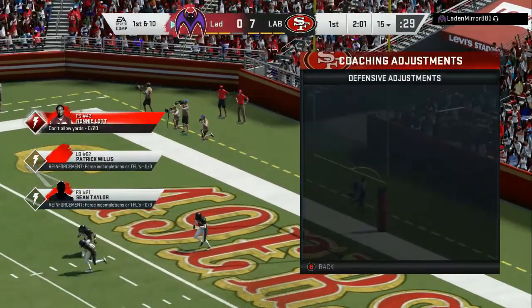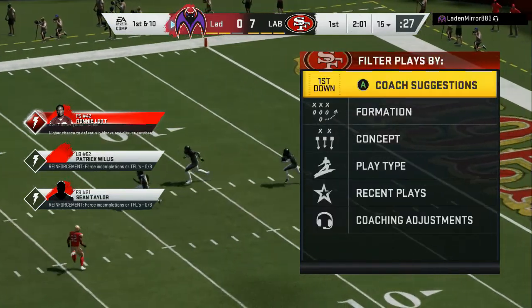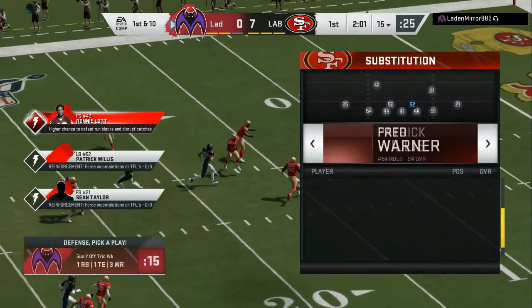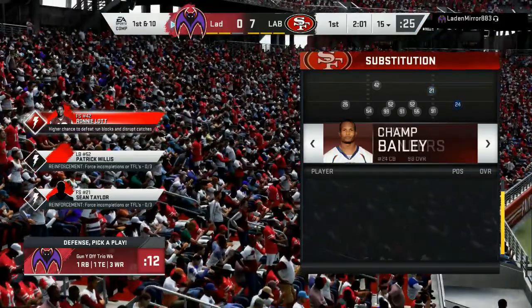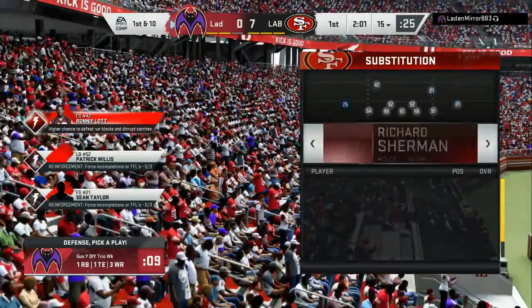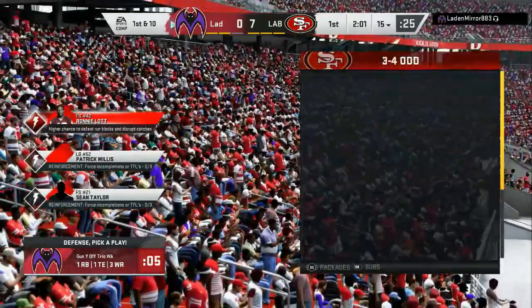Then we can run the ball, like Madden 20 is built around. Now you can see my key adjustment on defense: auto base align. Whenever you are in 3-4 or a defense that can become compressed, put auto base align on — it helps take away one extra step that you have to do on the defensive side.